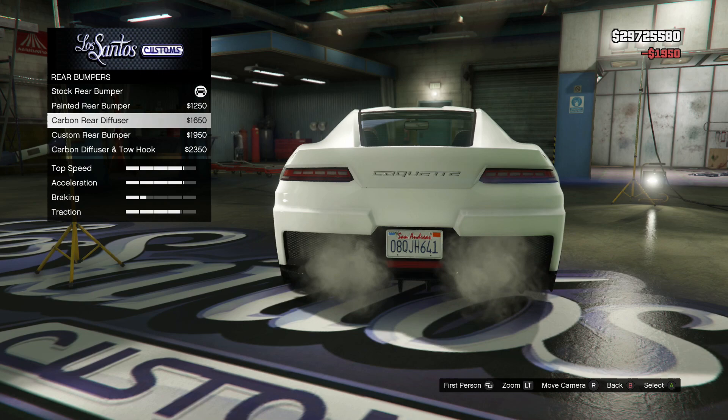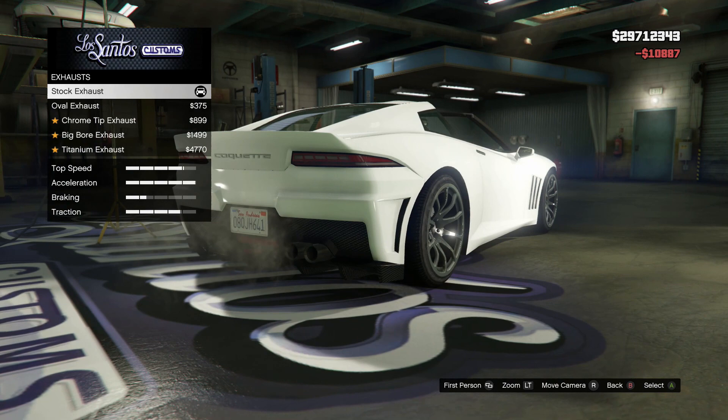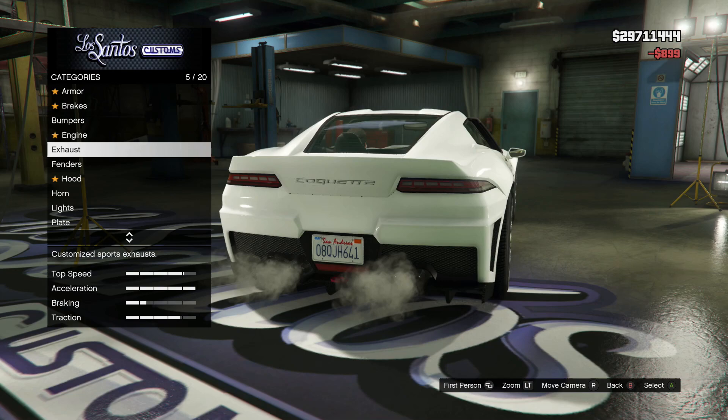Rear bumper — we're going to need to get the carbon rear diffuser. Do we want a tow hook? Why not, we'll put the tow hook on. Max out the engine. For exhaust, we got a whole bunch of options: oval exhaust, chrome tip exhaust, big bore, or titanium. On this car, I actually like the chrome tip — chrome tip looks pretty cool, it's kind of edgy. I like that.